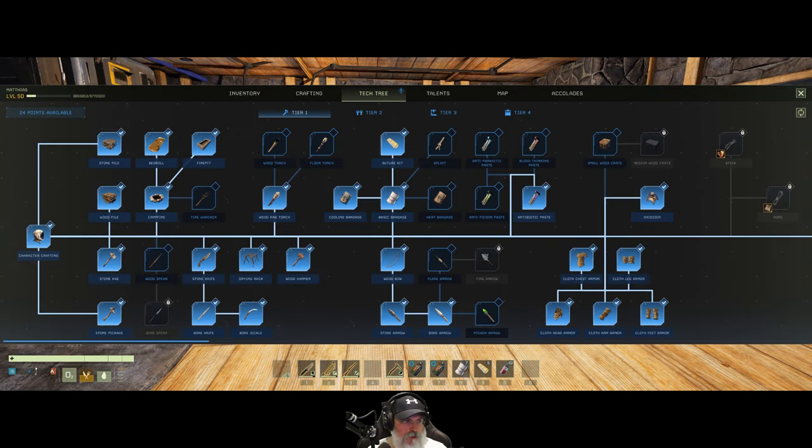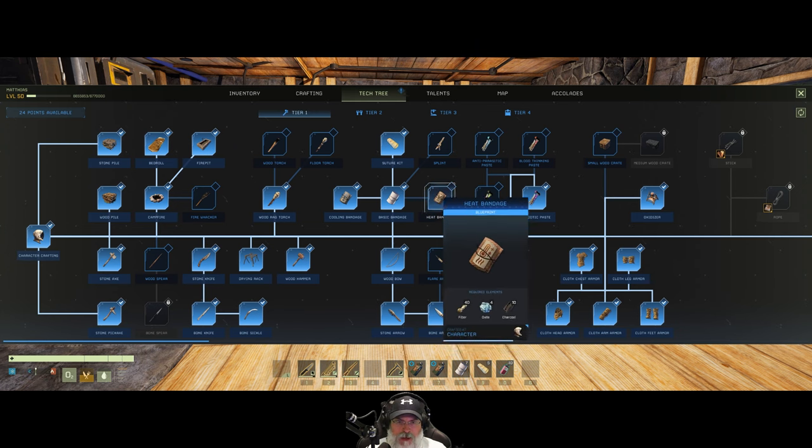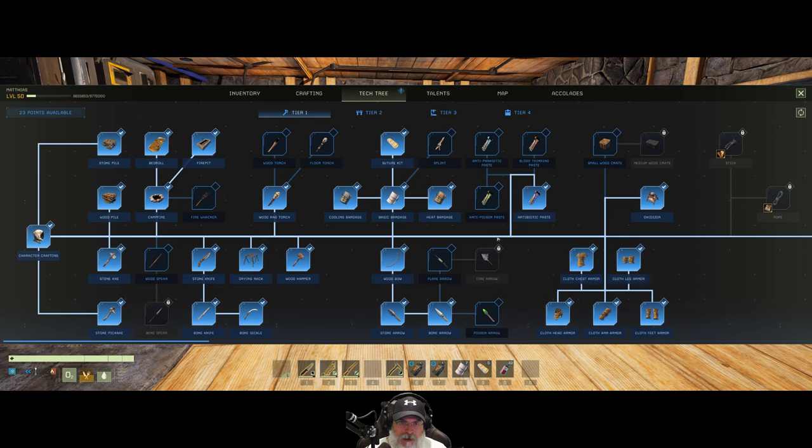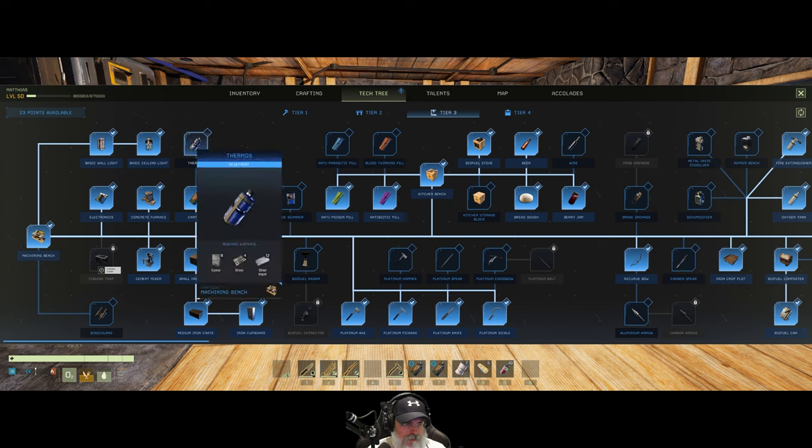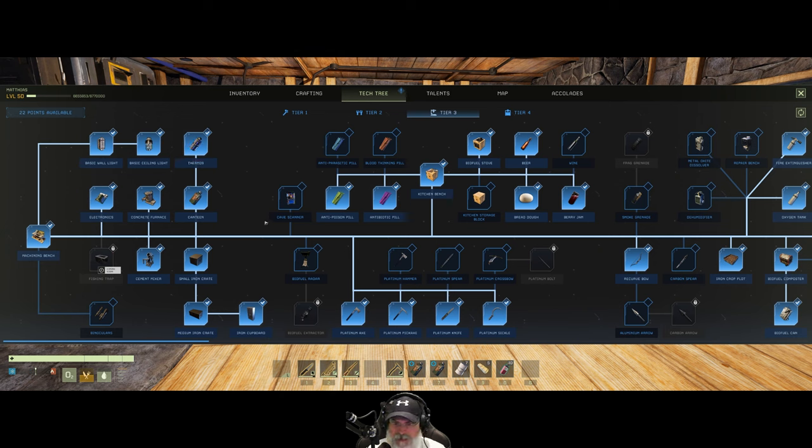First of all, we have 24 skill points here. I've been doing a lot of mining and other things off camera. We want to get ourselves a heat bandage for the Arctic. I also did a little bit of looking up on the Icarus Wiki and discovered that hot cocoa, which requires a thermos, gives us the best protection against cold. So we are going to make ourselves a thermos. I went out and got some cocoa and also have some planted in our garden.